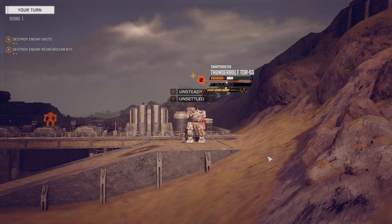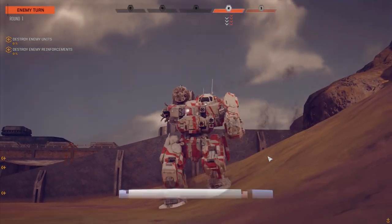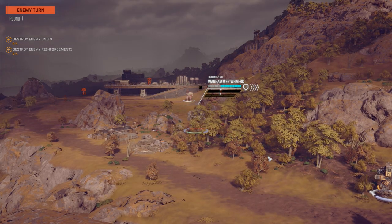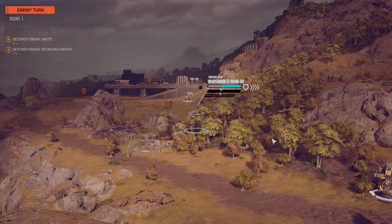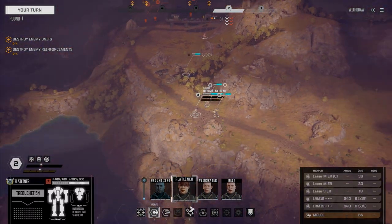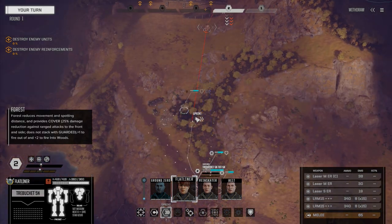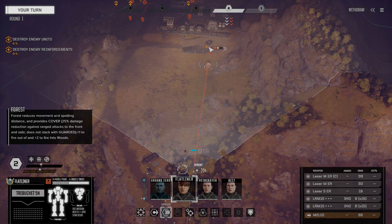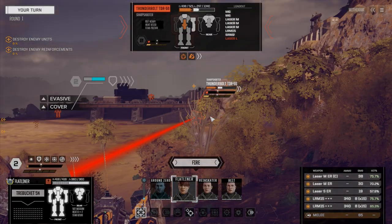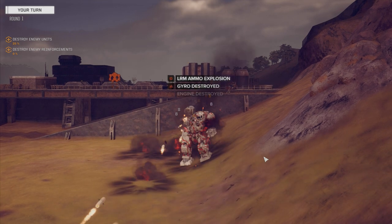Critical hit, Commander. Let's see what they do here — he's going to have to move first. We've got a chance to put some more real damage on this guy. Let's see if we can get in with Flatliner and unload on him. He's in missile range, which is good — dead fire range. Let's punish this guy big time. Here comes the missiles. Goodbye.